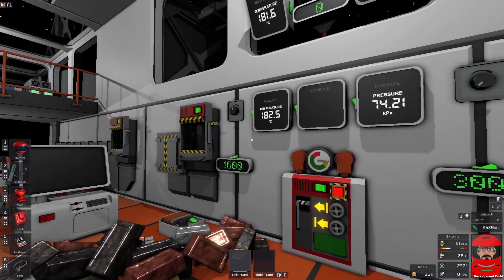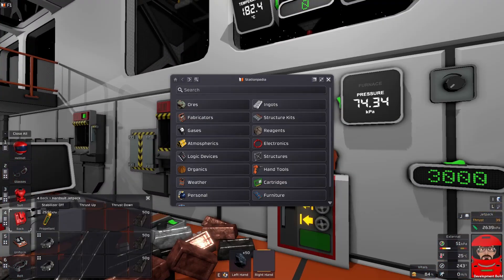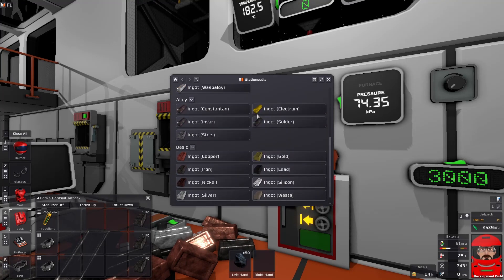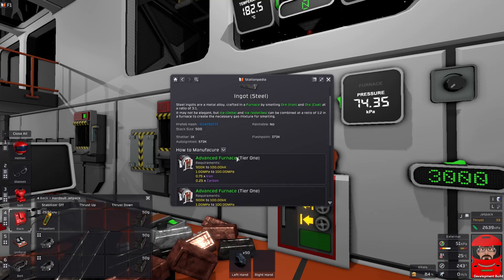Let's get down to what you really came here to see. We've got ingots in there and all our recipes. If we want steel, it's telling us we've got a 3 to 1 ratio of iron and carbon. We need to get to 900K, which is a bit more than it used to be. It must be between 1 megapascal and 100 — so that's a huge range. Between 900 and 100,000 Kelvin. So we've got a huge range to play with. This one is pretty easy to make.